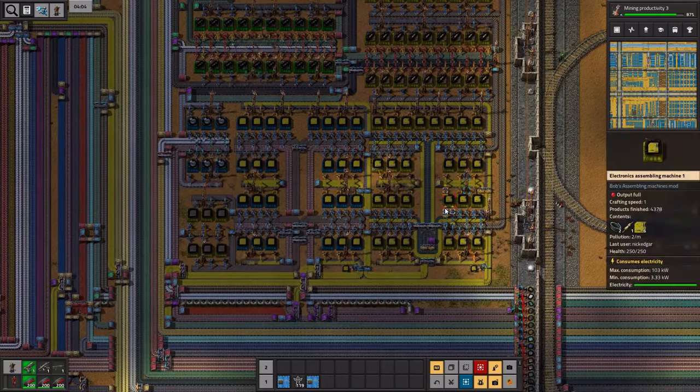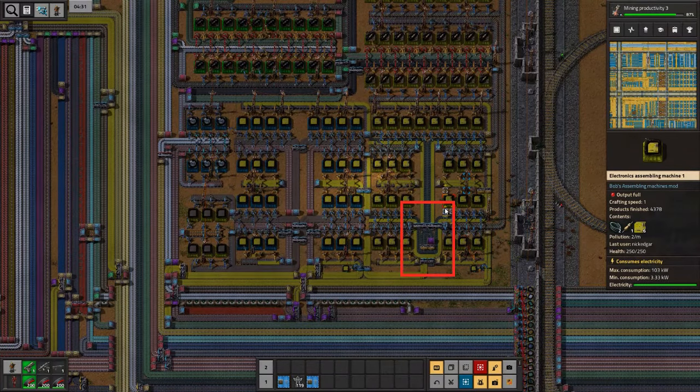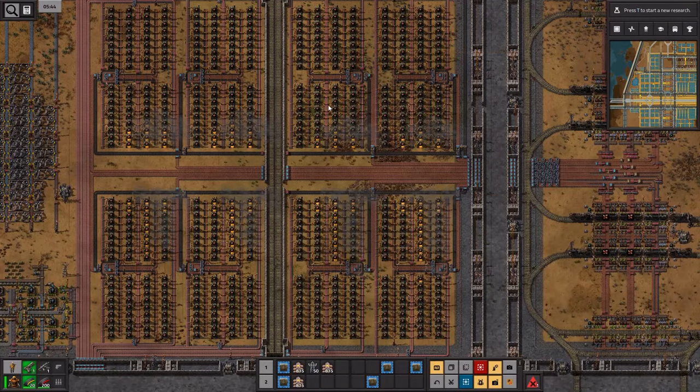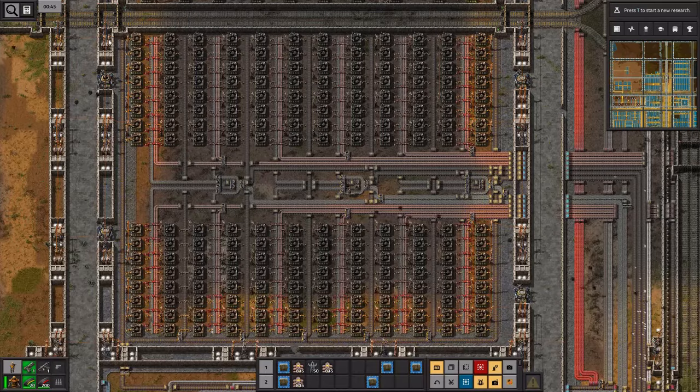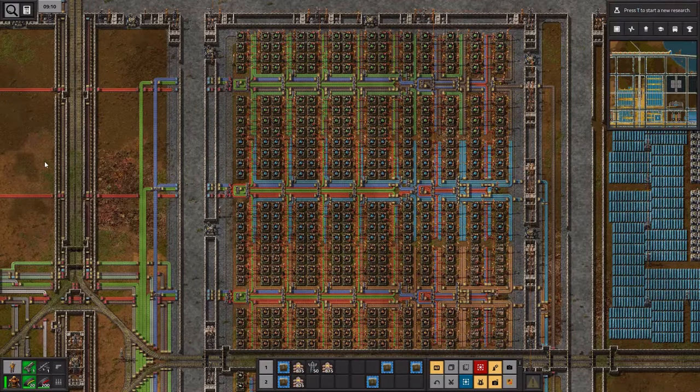So I use it everywhere. Here is me using it in Bob and Angels for almost no reason at all — I'm more than certain I could get it to work without this. There are faster conveyor belts available in Angel and Bob's, so the risk is less. But it's my favourite widget, so I'm going to use it wherever I can. In vanilla it is everywhere. Here is the smelting setup — here are the widgets. Here is my low density structure block — here are the widgets. Here is my modules block — here are the widgets. In vanilla, it does the job so well that I lay it down first almost as an instinct.